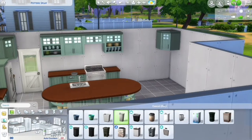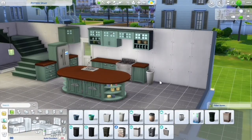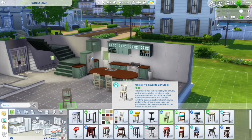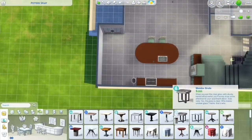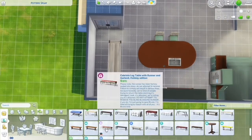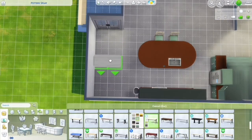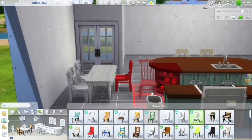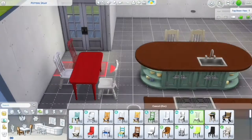I accidentally put a random countertop over here in this corner — I deleted it. Sometimes I'll put something randomly and find it later like 'wait a minute,' or I accidentally move something. In some of my builds, things just get moved around and I'm like 'did I do that?' and I have to go back and fix it. It's kind of annoying.